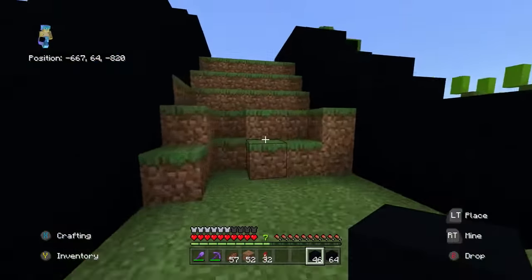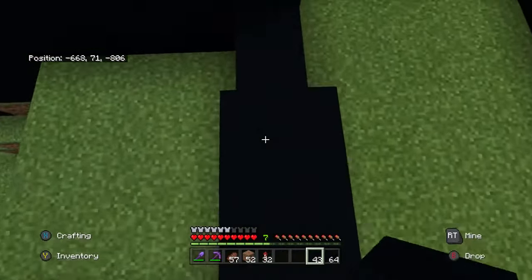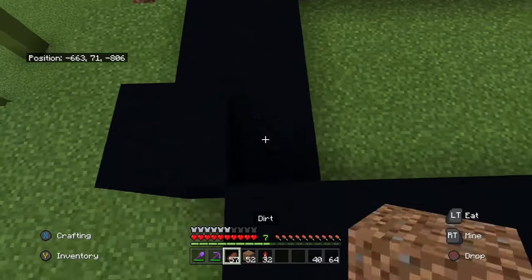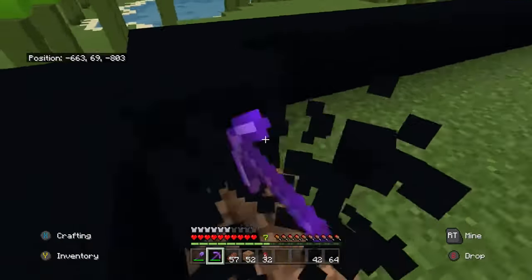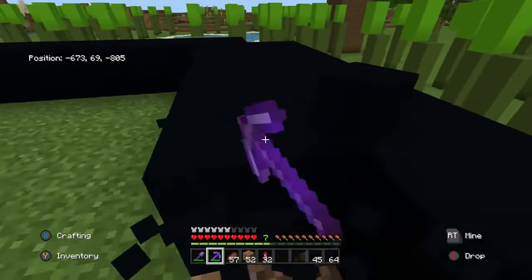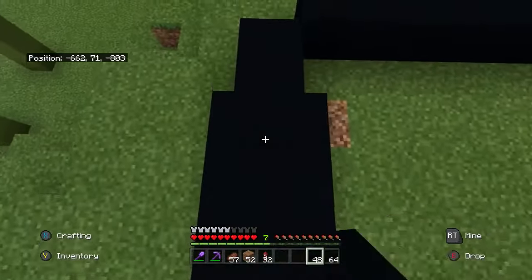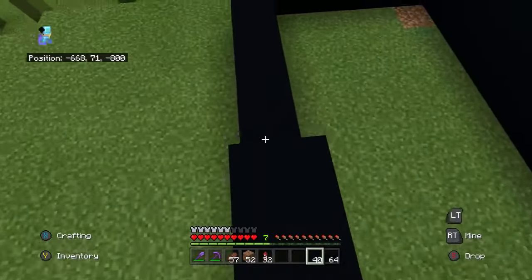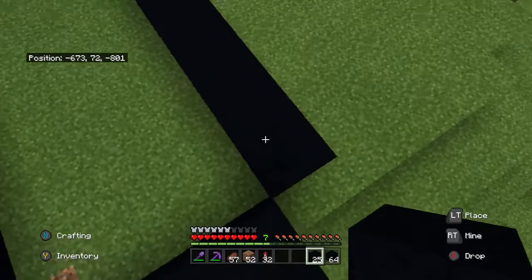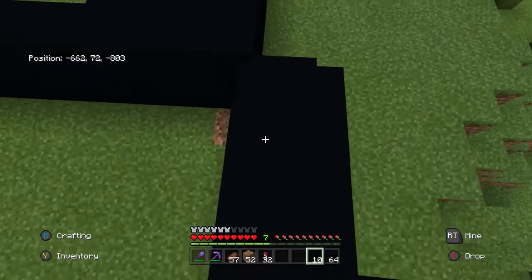So here are the legs. Now we need to do the body. Since he's sitting down, we don't want it to be too big or too tall. So we're just going to be building this up. I have a rough idea of what it's going to look like because in my sketchbook world I did build it.